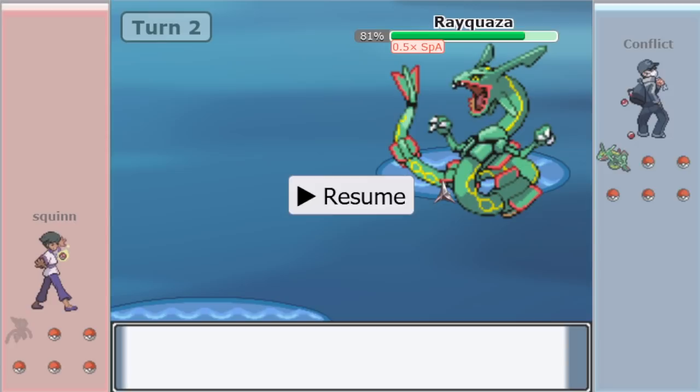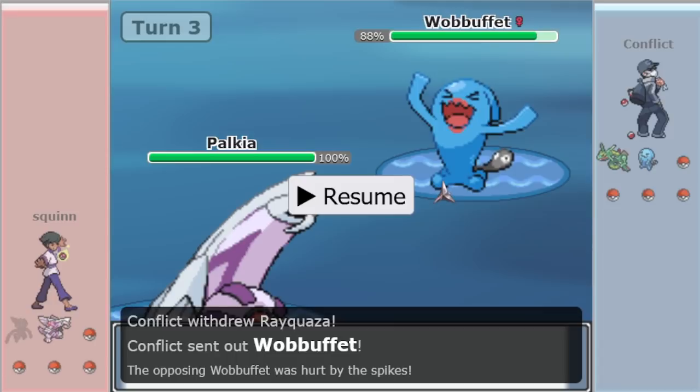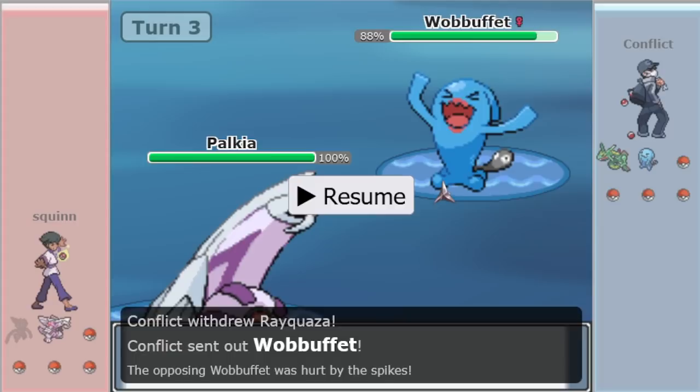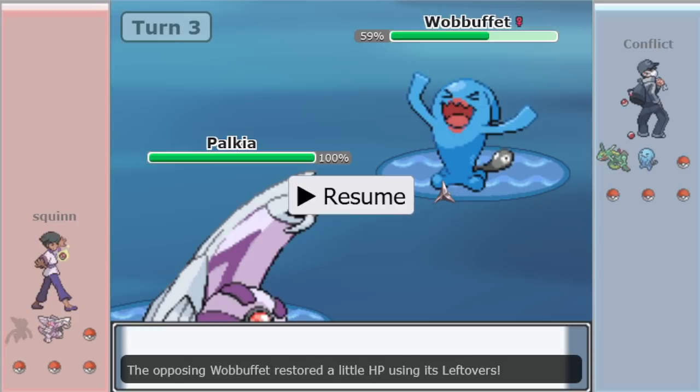In comes Palkia, which is a great potential Rayquaza revenge killer because it is faster. A lot of teams will revenge Ray with Scarf Dialga, which is great, but Palkia outspeeds it naturally. Palkia has a lot of ways it can go with its set and also punishes the assumption that it's choiced. In comes Wobuffet directly into Palkia — which is definitely ballsy — but Spatial Rend bounces off, so that does not look Lustrous Orb by my estimate. Certainly not Specs.